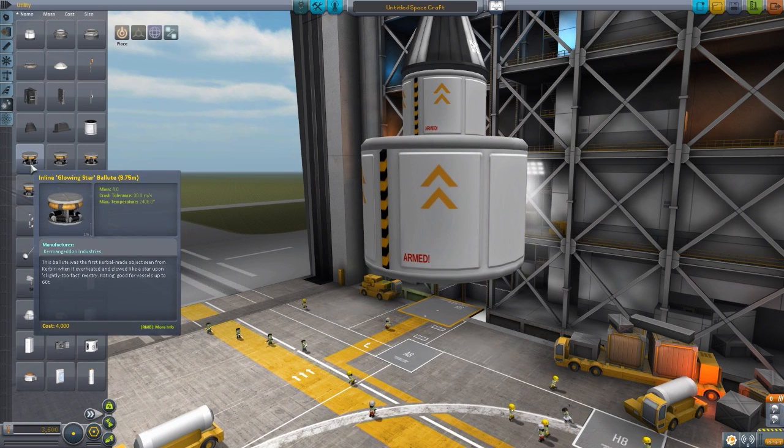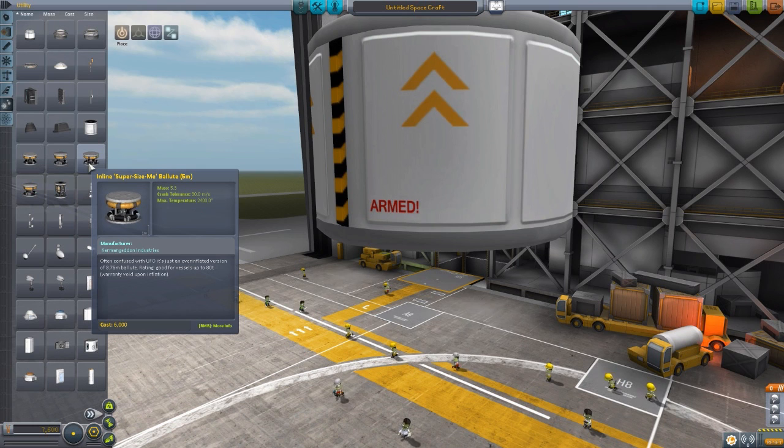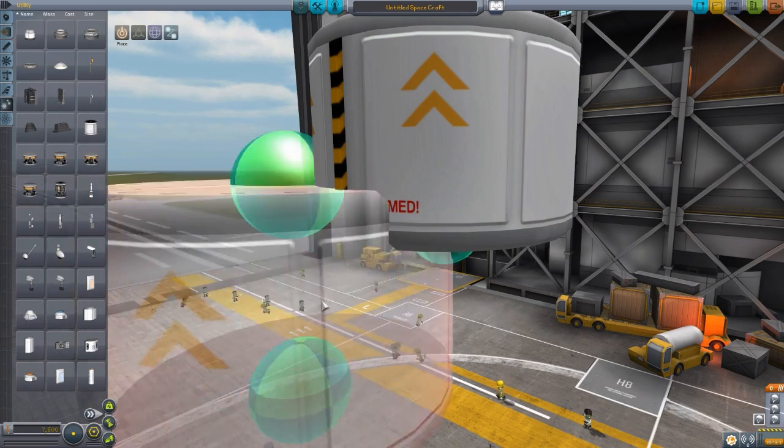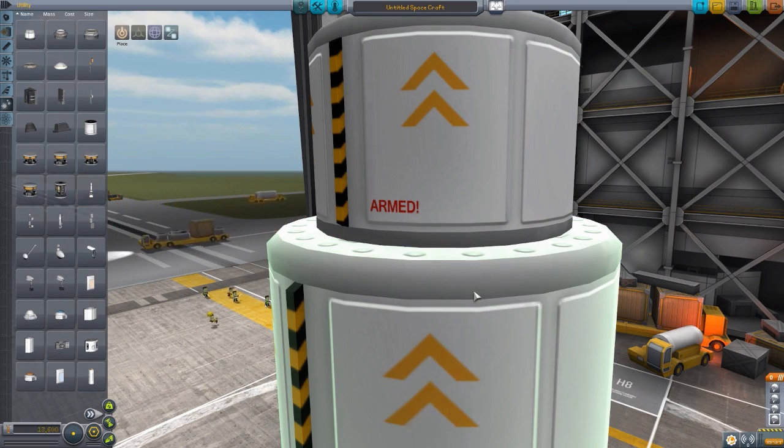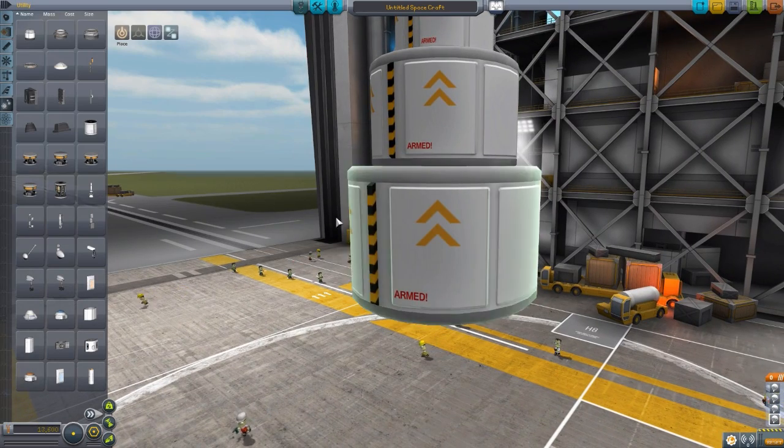We then have the 3.75 Glowing Star, which is good for a 60 ton craft. And finally we have the Super Seismic 5 meter variety balute, which can hold up to an 80 ton craft. So if you've got a really, really big ship, this is the one you'll need.